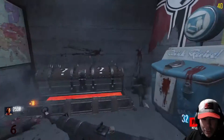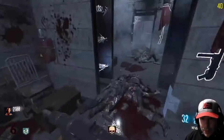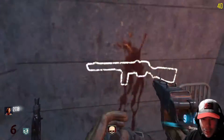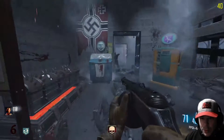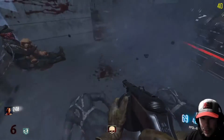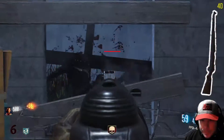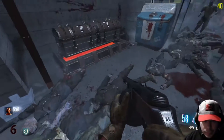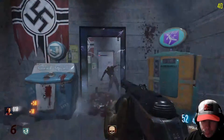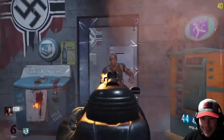Power's on and we have enough — we'll get Quick Revive right here. Let's repair everything as fast as we can. This one's 2000 — we're gonna get the PPSH. We killed him with the grenade throw — it blew up! That's awesome.